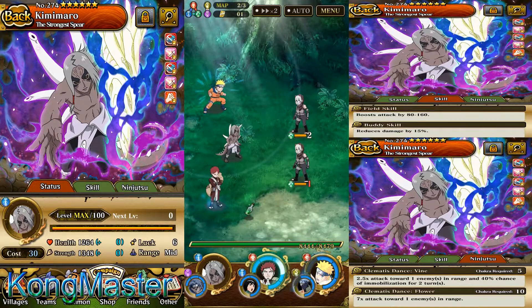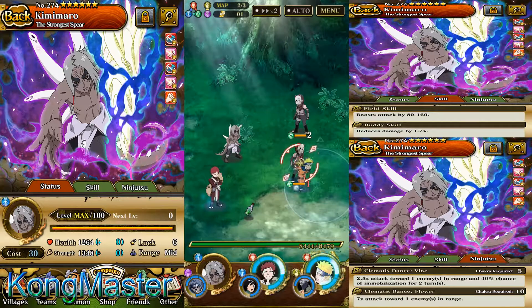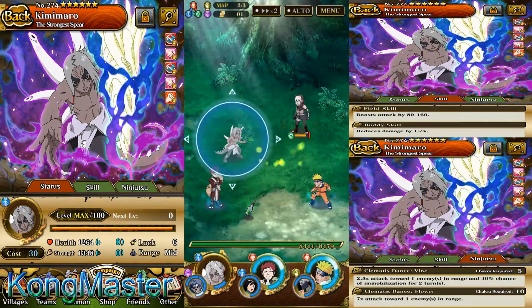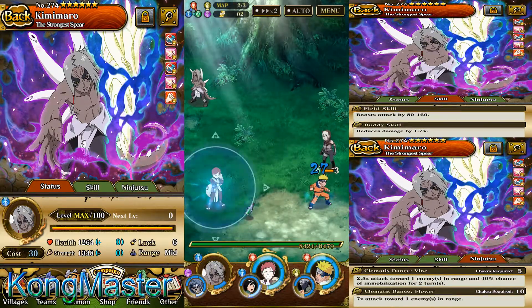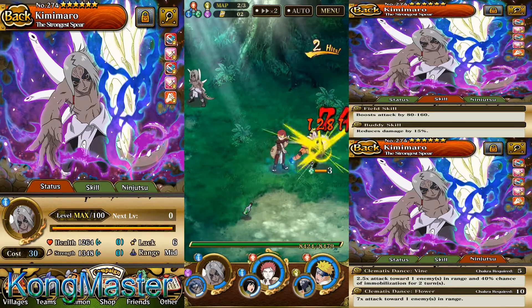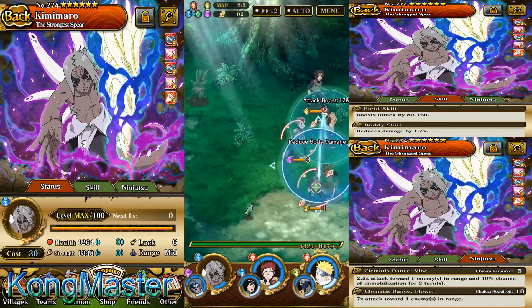Let's look at his field skill and buddy skill. His field skill is boost attack 80 to 160 — if an ally is close to him, their attack will get a boost by 80 to 160 depending on how close they are. His buddy skill is reduce 15% of damage, which is a good buddy skill. So his field skill and buddy skill are good overall.